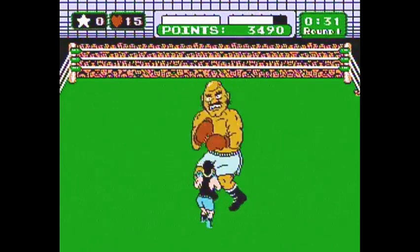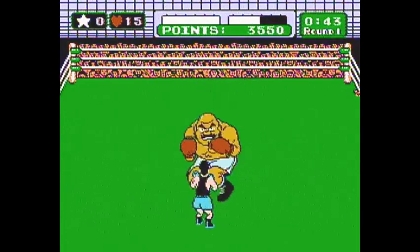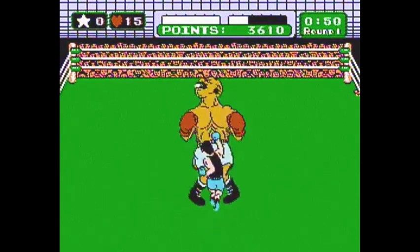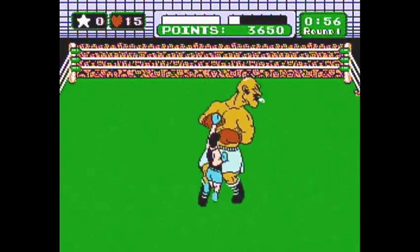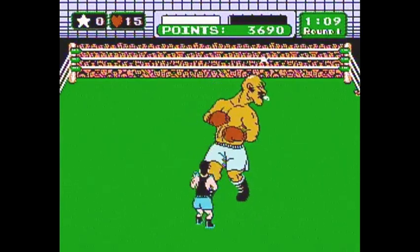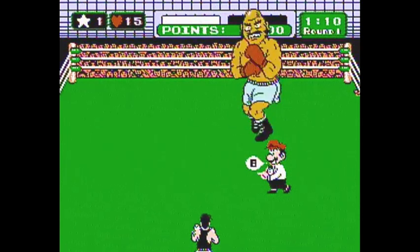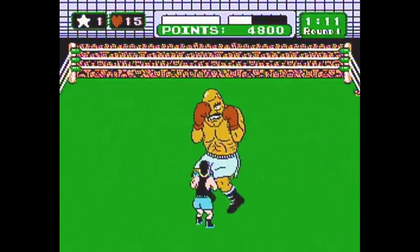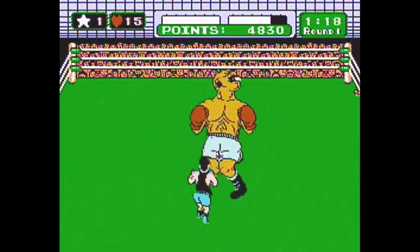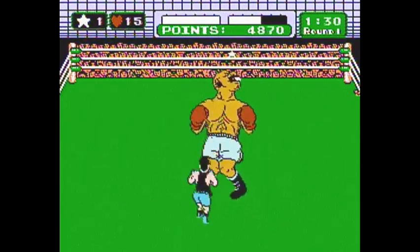One, two, three — he goes right into his uppercuts after three hooks. He only did one uppercut this time; he can do one, two, or three. Just keep dodging and punching. He's going into rolling jabs — I can tell because of the extra delay — so quickly punch him in the face. In phase three, do the exact same thing: continue dodging and punching. You can try to get a star punch in, but it's very difficult, so don't even bother.